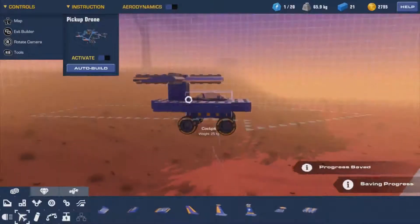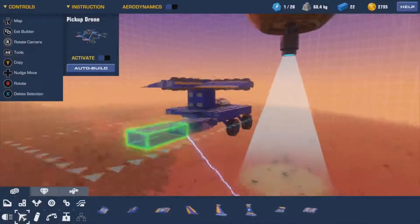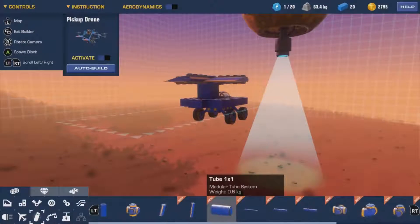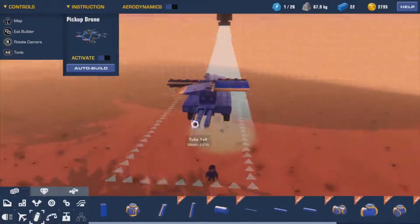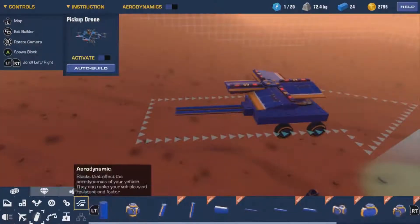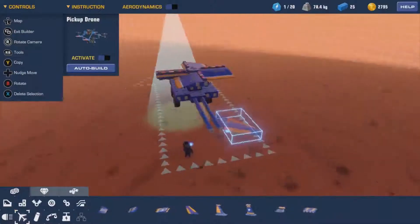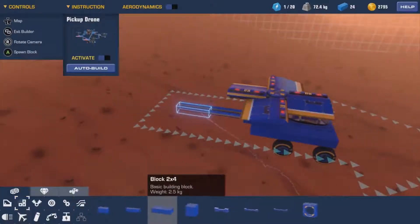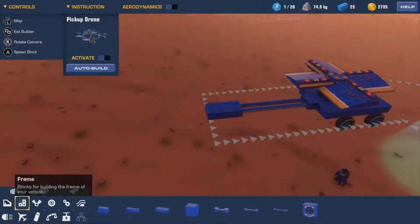I almost need like a tail. Maybe I should make that more the front. Let's try tubes - that's what they did for their tail fin on that plane. You can't connect anything to it like that - that's weird. So we'll have to stick a frame to it I guess. Let's try the simple tail fin on the side.